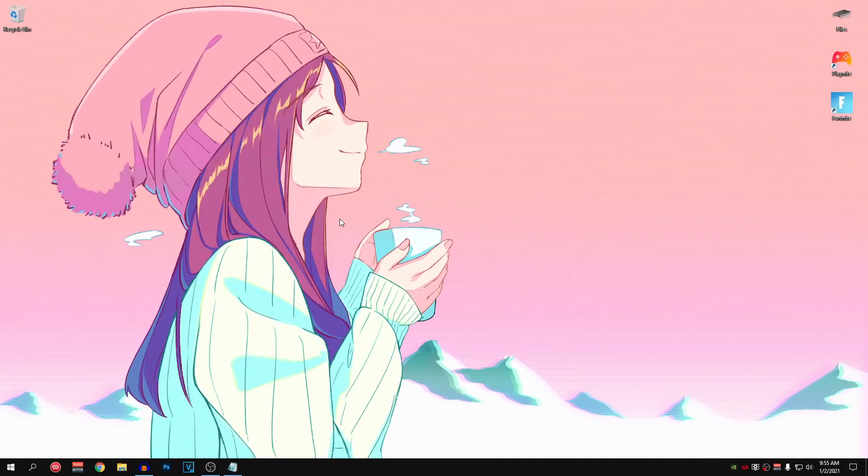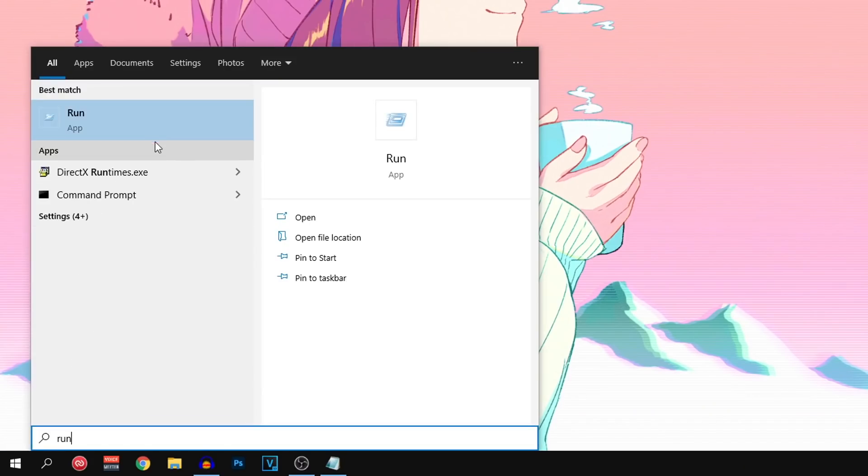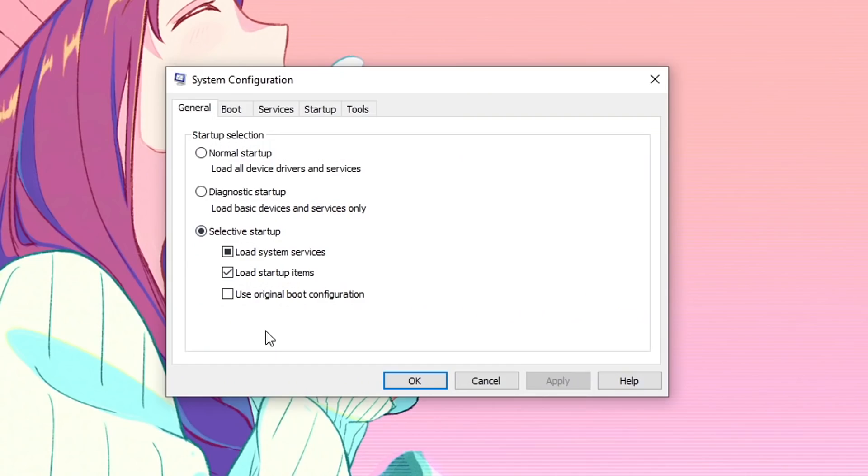Moving on, we are going to be optimizing our CPU so that we can get maximum performance out of it and also speed up our boot times. Head down to your Start menu and search for Run. Open it up and inside of here type in msconfig, then click OK.